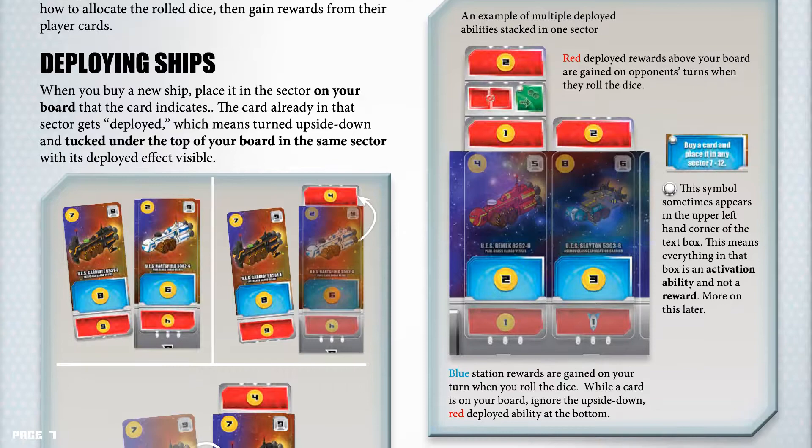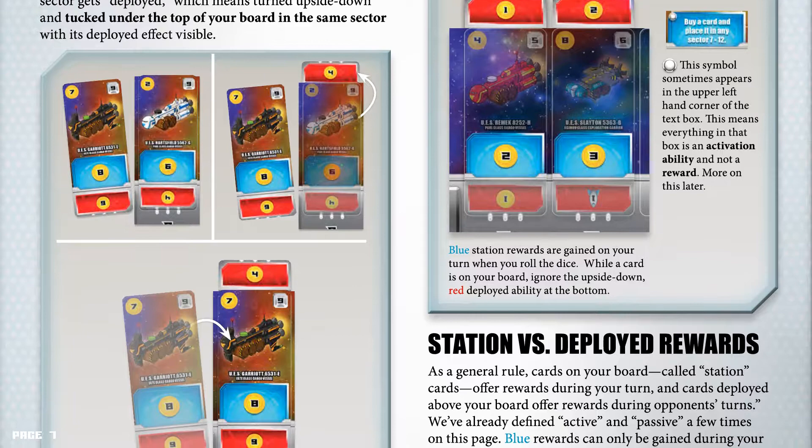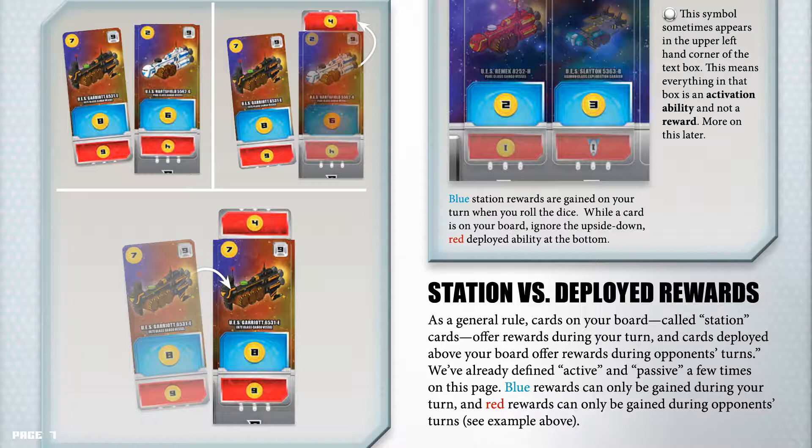Stationed versus deployed rewards. As a general rule, cards on your board are called station cards and offer rewards during your turn, while cards deployed above your board offer rewards during your opponents' turn. Blue rewards can only be gained during your turn, and red rewards can only be gained during opponents' turns.